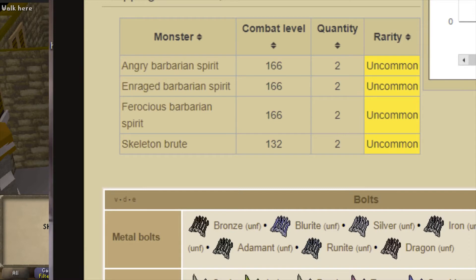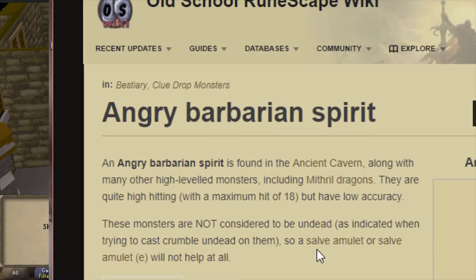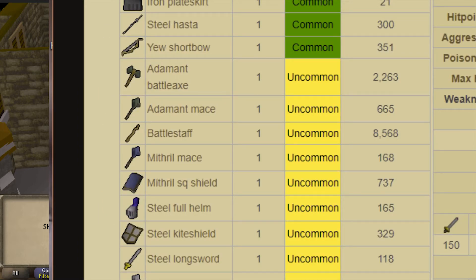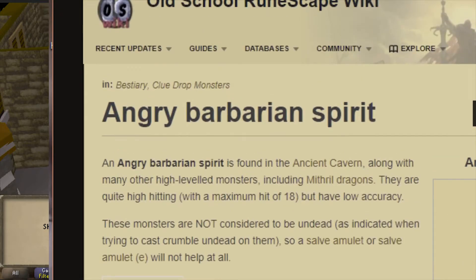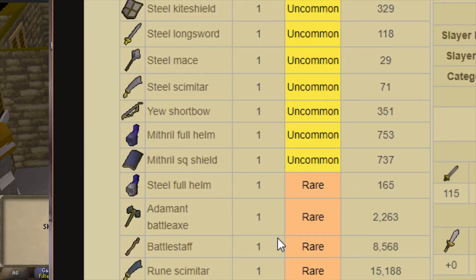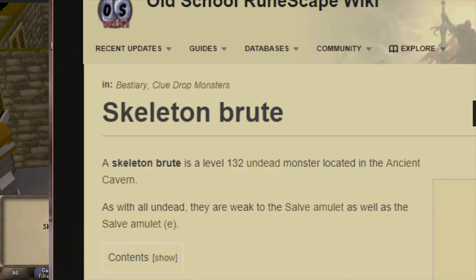Smithing is 37 out of 59, fletching is 39 out of 59 - that kind of sucks. The monsters that drop the grapple are mostly 166 combat. Skeleton brute is 132, uncommon drop. Many high levelled monsters including mithril dragons. Their magic defense is quite low so mage might be the way to go. I might need to protect from melee or use a dragonfire shield. Not sure exactly where they are in the cavern with the green dragons floating around.